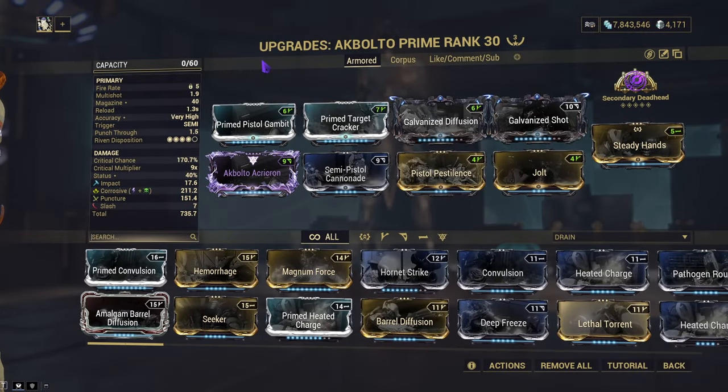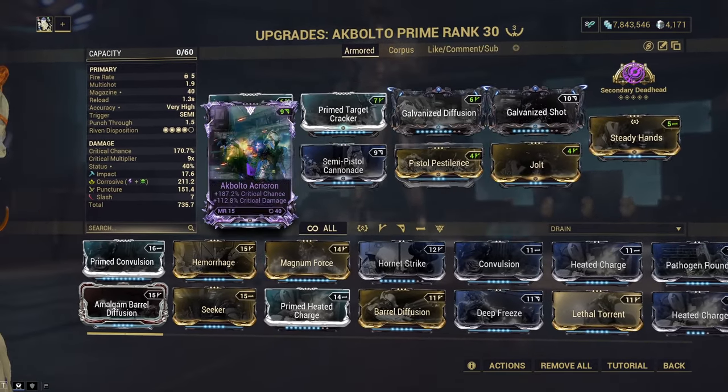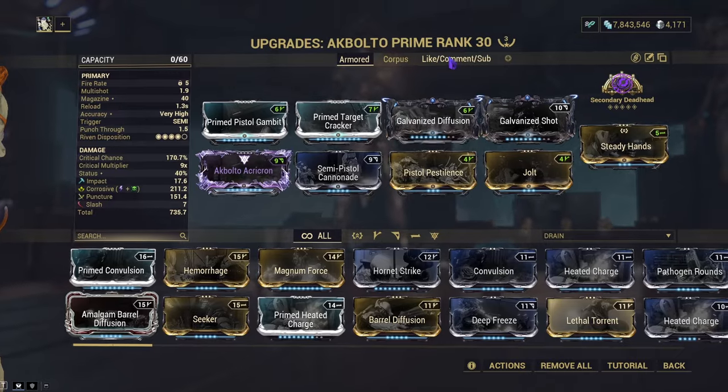Today we'll be using the Acabalto. My Acabalto runs a heavy crit build with a bit of status, using Galvanized Shot. This will be for armored enemies — this is my Riven. Replace this with Galvanized Crosshairs easily. You can replace it; even though it says 40, ignore that, I got that at 10.